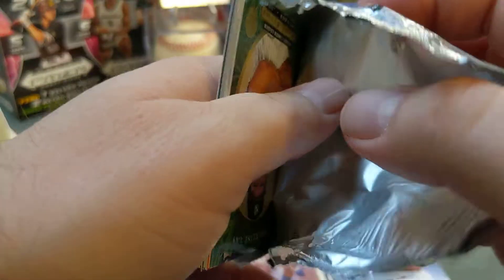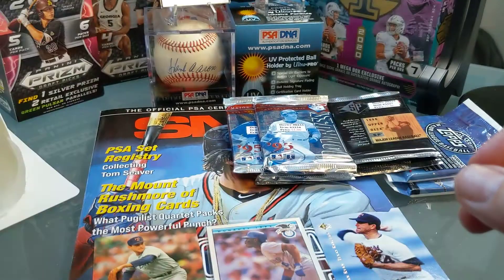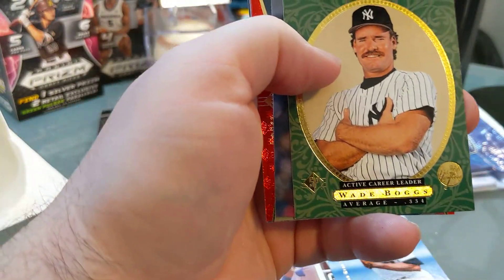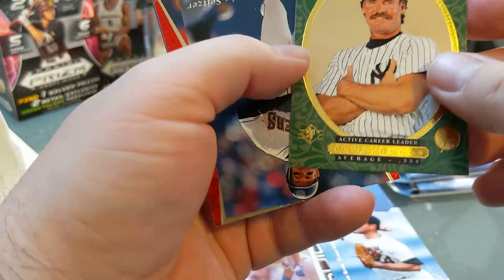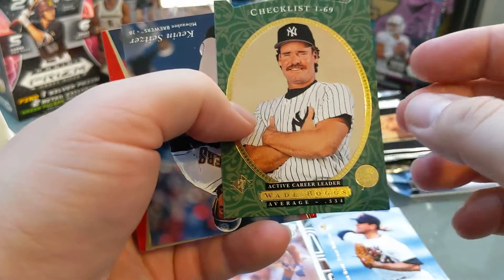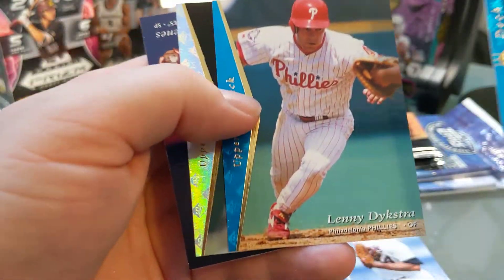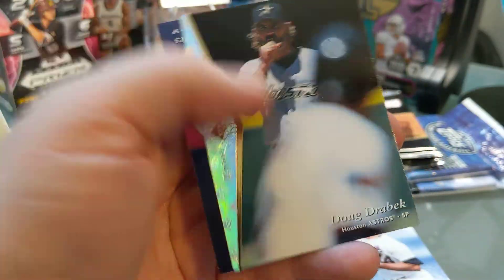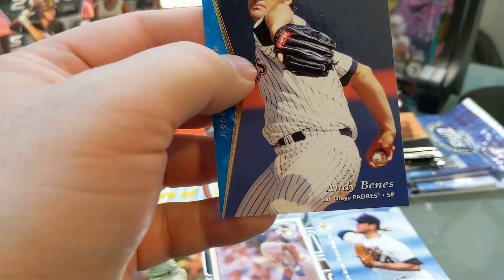So we've got two Nolan Ryans so far. He is definitely my all-time favorite pitcher, just barely in front of Greg Maddux, just because I'm a Cubs fan. Right off the bat here we got the checklist Wade Boggs. I lived in Florida for a long time near Plant City — that's where he's from, Plant High School graduate. He played for the Rays for a little bit when I lived down there. Pretty cool card, probably not worth a whole heck of a lot, but a pretty cool card nonetheless. Lenny Dykstra, and to finish off these SPs — there we go.